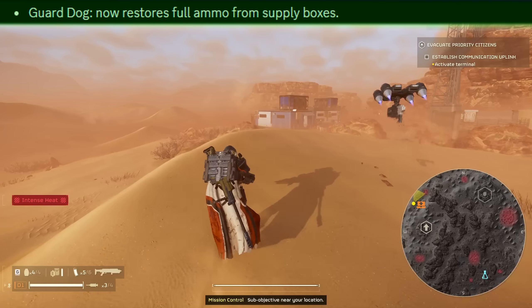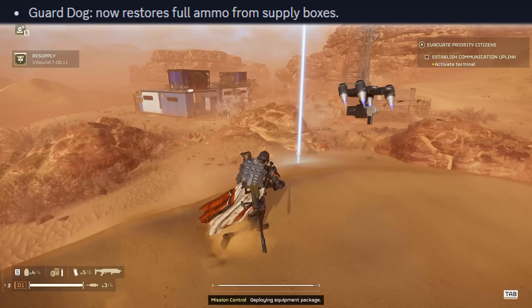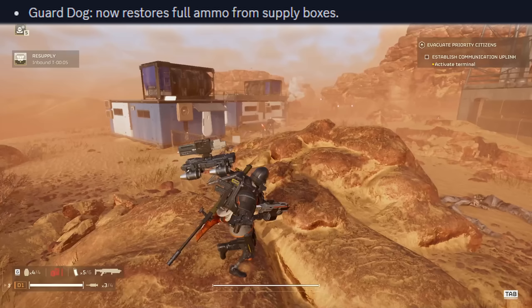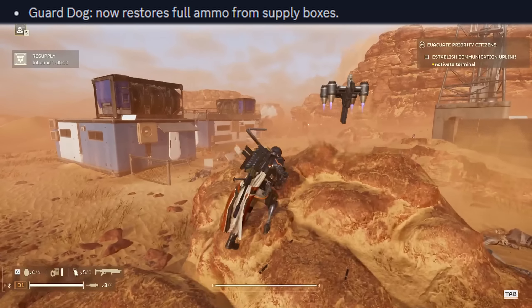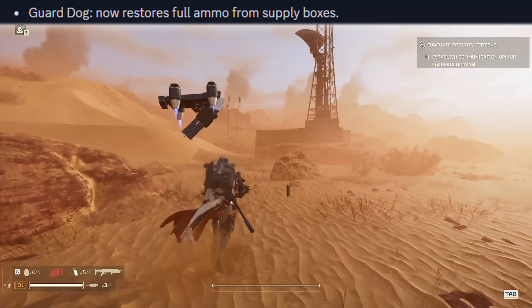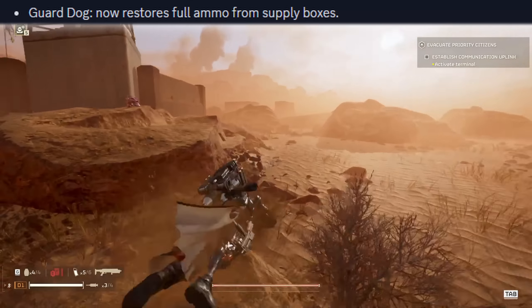The guard dog now restores full ammo from supply boxes. The amount of reloads in your backpack can run out, but now supply boxes will fully replenish that. I still think just use the laser — it's so much better and pretty much never runs out of ammo — but it's made the guard dog a little bit more viable at least.